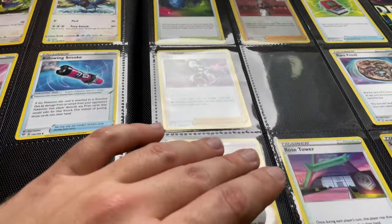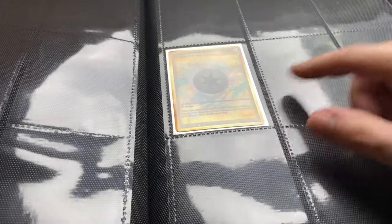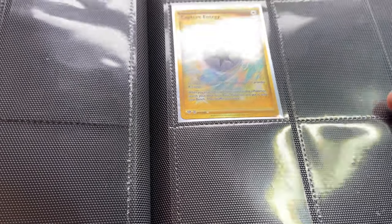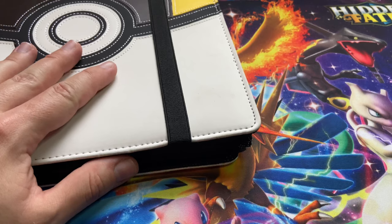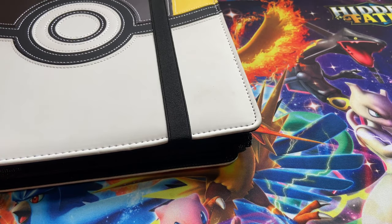That's going to do it for the binder update! As you can see, the only gold card I have so far from Darkness Ablaze is that Capture Energy. Hope you all enjoyed this video — hope you like, share, subscribe, all that fun stuff. I will see you in the next one. Until then, may Arceus shine upon your pulls!